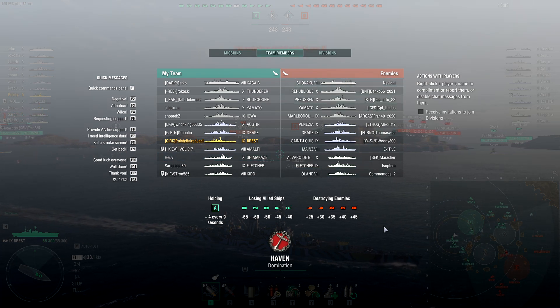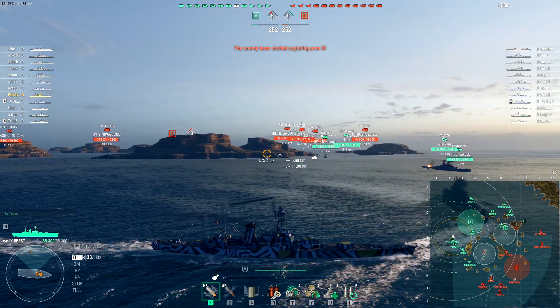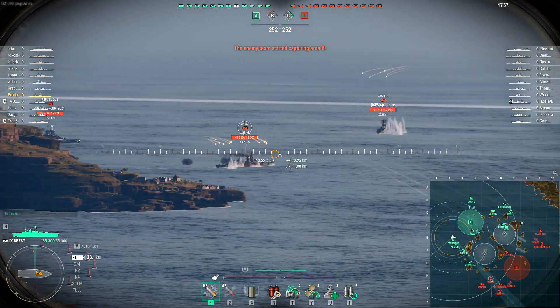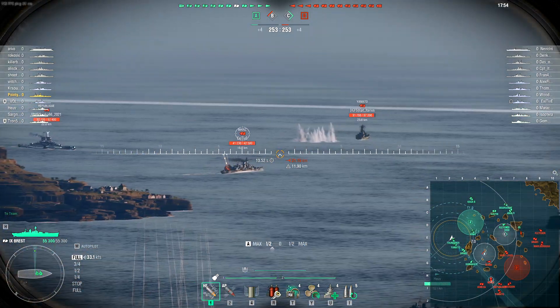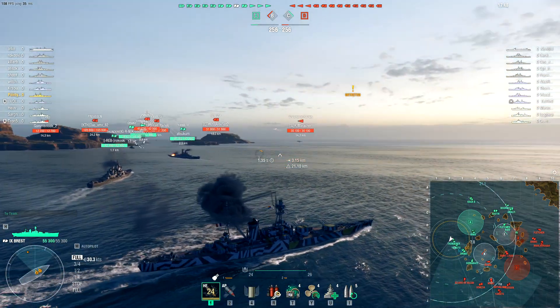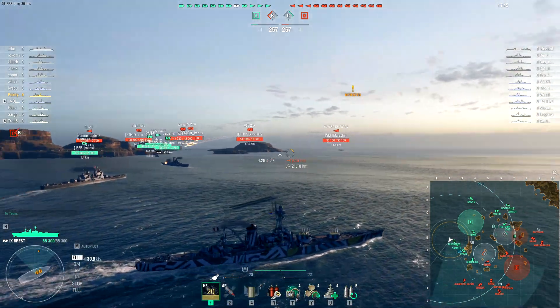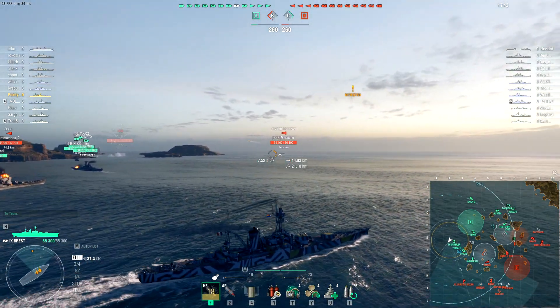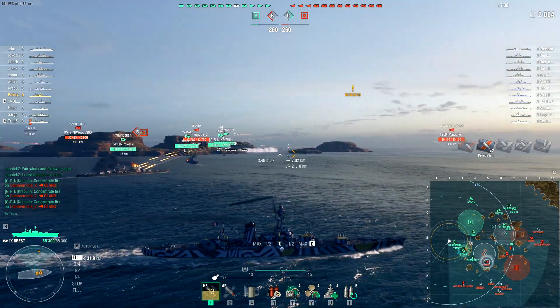We've got the sneakiest destroyer, so that's nice. That doesn't mean as much when there's a carrier around, of course. But some of those battleship guns could be really, really nasty, and the Venezia's broadside also could be very nasty. Hell, even if the Mines manages to park up somewhere behind a suitable rock and use their rate of fire, that could also potentially be very nasty.